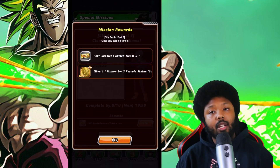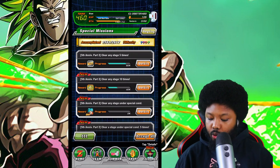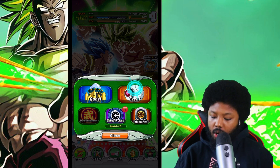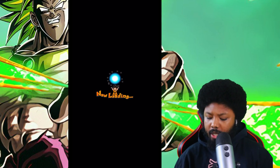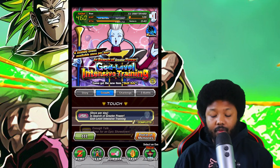You also get a Hercules statue which is very good. So before we summon we have to do the mission. Let's go ahead and do the mission. Since I've never done this on camera I might as well — it's very very simple. It's going to be the Whis event because you can get some very good equipment here.